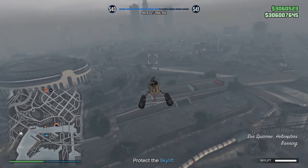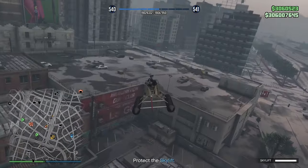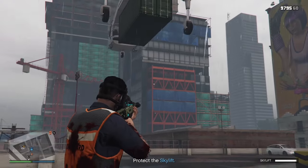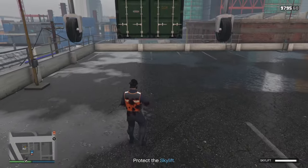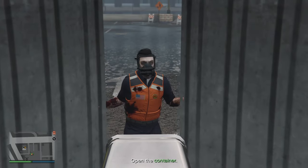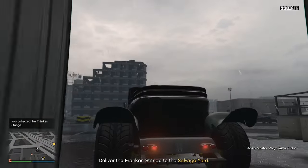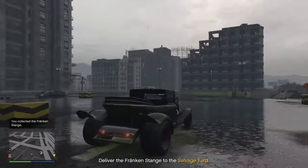Got them - that should be it. The sky lift is going to land on the roof of a car park in the city. Press right on your d-pad to get into the vehicle and drive it back to the salvage yard. Here's what I wanted to check - the license plate. It doesn't have a license plate on it - how about that.